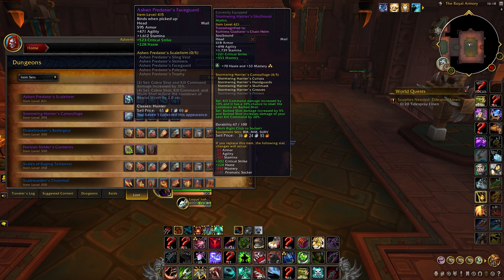For BM our tier set works well in both single target and AoE thanks to Kill Cleave. Our two-set buffs Cobra Shot and Kill Command damage by 15% — boring, but bonuses like this are generally strong. Our four-set recently got buffed so that whenever we cast Cobra Shot, Kill Command, or Multi Shot, we reduce the cooldown of Bestial Wrath by 2 seconds, allowing for very high uptime — in season one we were already pushing 50% uptime.